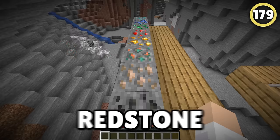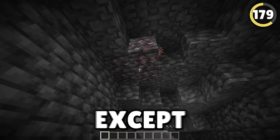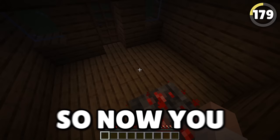Redstone ore is the only reactive ore. Whenever you walk past redstone ore or interact with it, it will light up and then go dark again, except for deep slate redstone ore. Mojang clearly forgot to make deep slate redstone ore go darker after a while, so now you can use it as a light block.